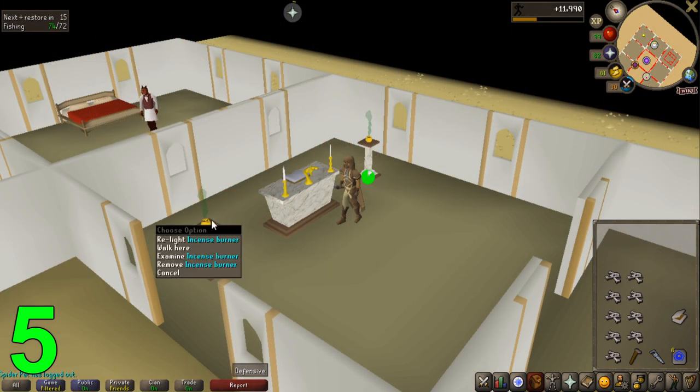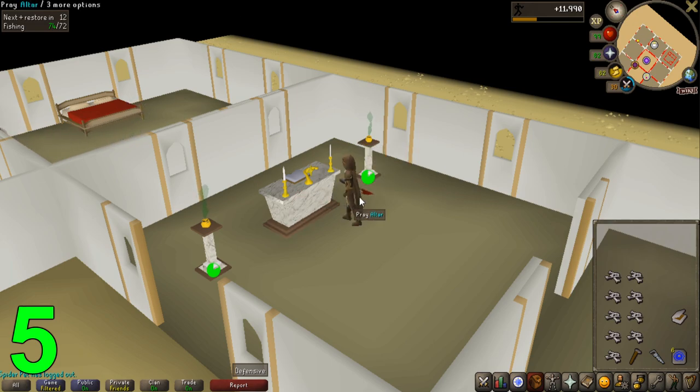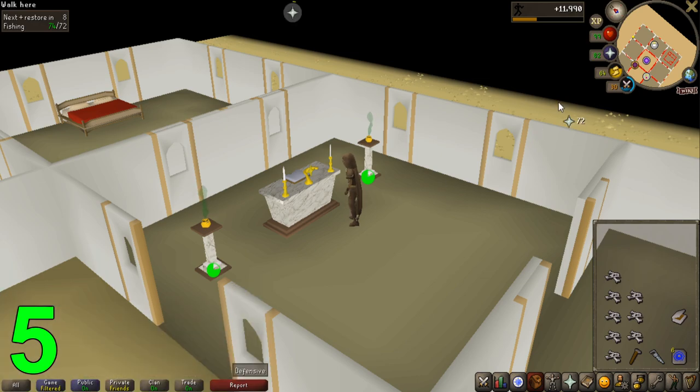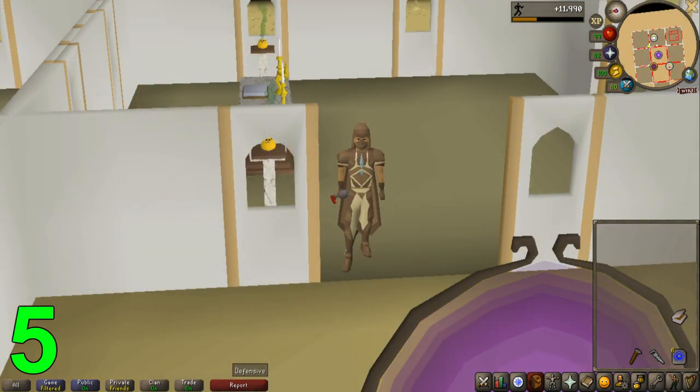The last note I want to make about construction is the altars you can build, with the lowest level altar being at level 45, the Oak Altar, that increases your prayer gain from bones by 150% when you place the bones on it, with up to 200% if you light both the incense burners on the sides. Meanwhile, the best altar you can build is at level 75 construction, the Gilded Altar, that grants you a 300% experience boost with up to 350% total with both incense burning. Having these altars in your house will make prayer training a lot more effective, saving both money and time.